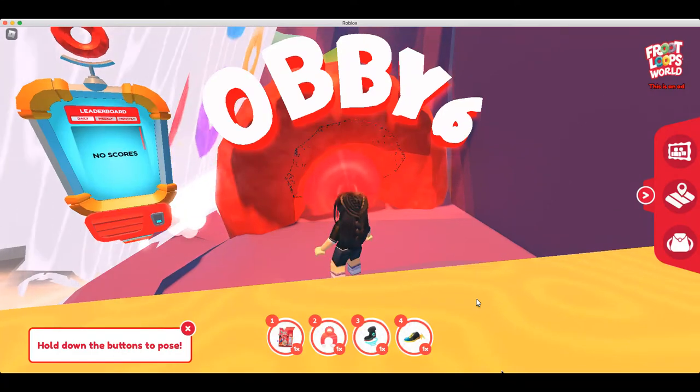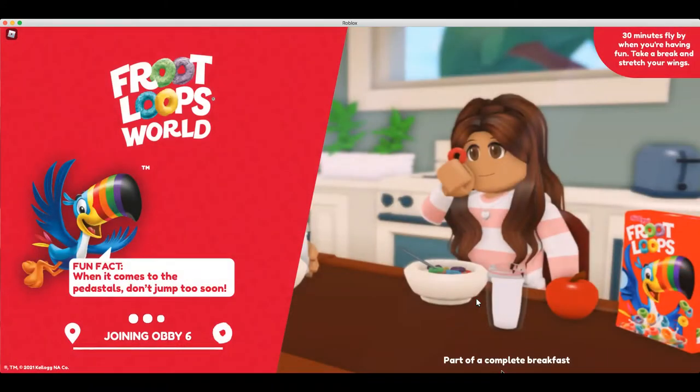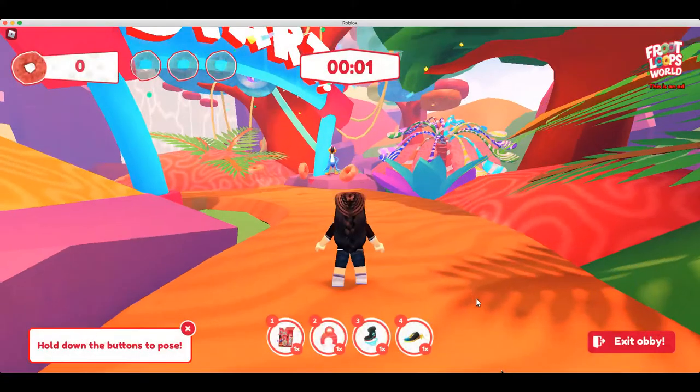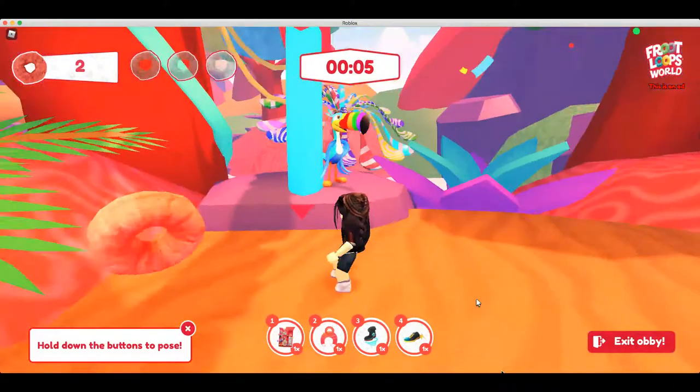Hey guys, it's Ellen here, back with some more Froot Loops World. We are doing OB-6 today. We are almost at the end. Let's see what Toucan Sam has to say.